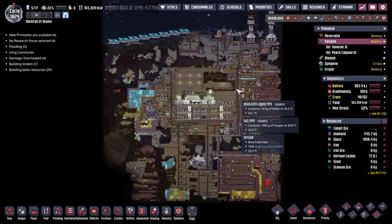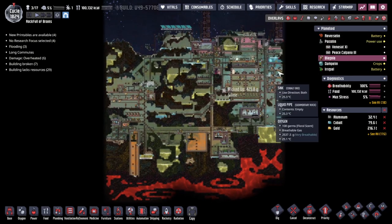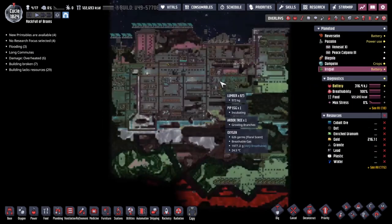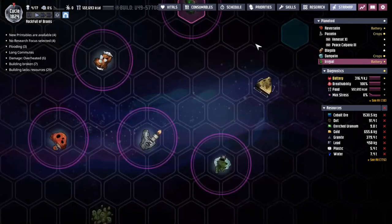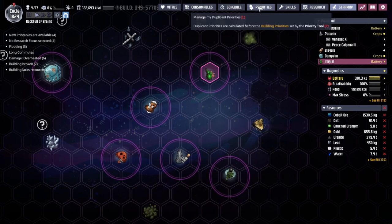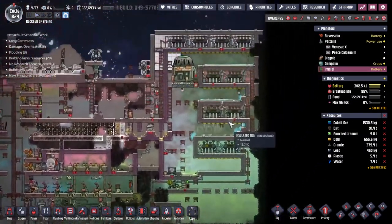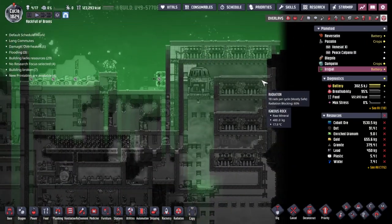Hey guys and welcome back to Oxygen Not Included, Klei's amazing space colony simulator extraordinaire. My name is Twitchy and we are in the Rocks Full of Brains, a collection of asteroids way out in wild space where we've been taking 17 duplicants now into the future as comfortably as possible — and that comfortably involves a whole bunch of radiation.